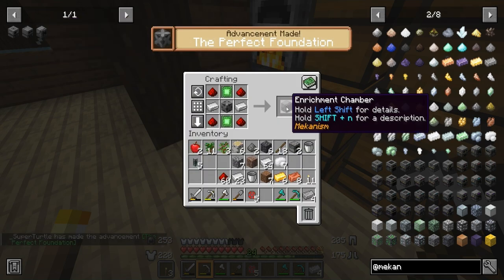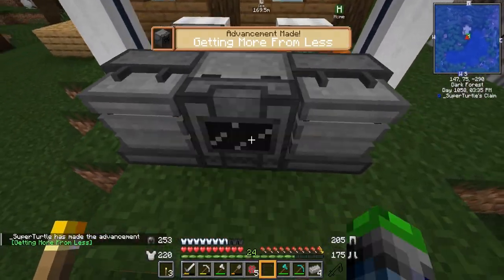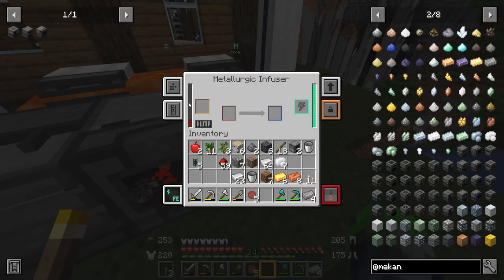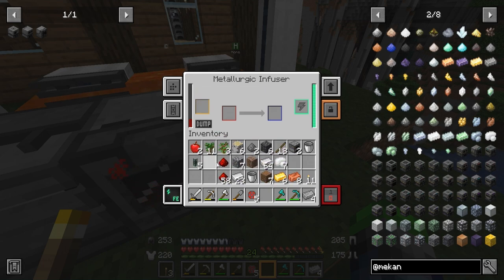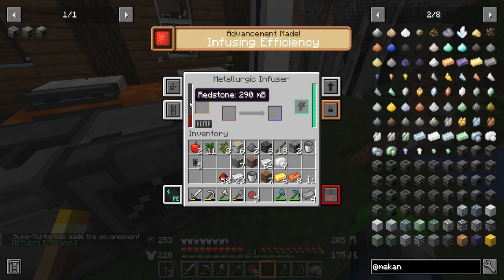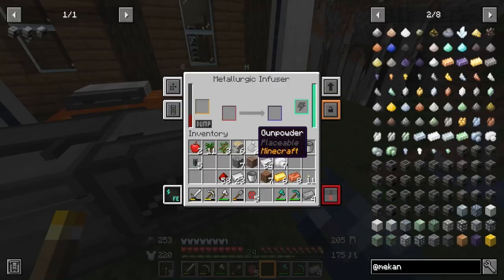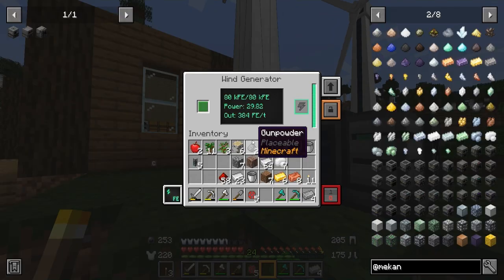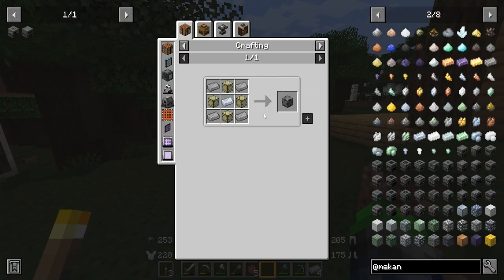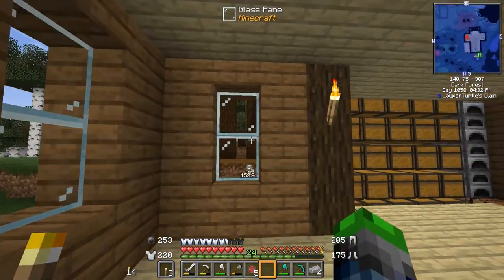We can put the enrichment chamber down. This will take redstone and turn it into enriched redstone. Right now one raw redstone is worth 10 FE, and one enriched redstone is worth 80 FE — so it's eight times more efficient to use enriched items. We're going to keep doing that. Now let's look at the energized smelter — that's going to require three more osmium and I don't have that. I'll go mining and be right back.